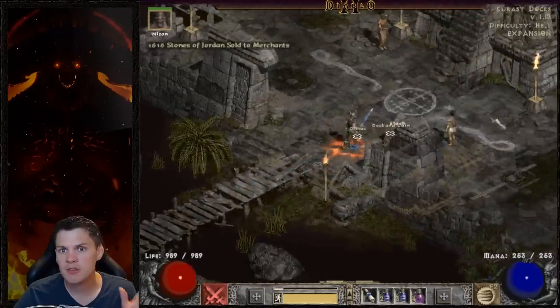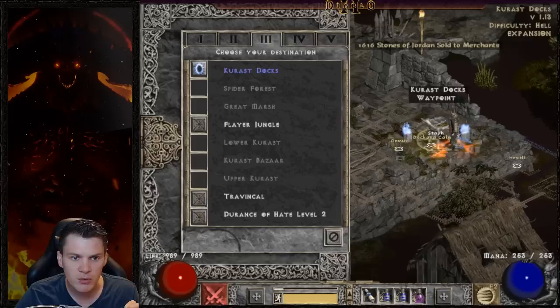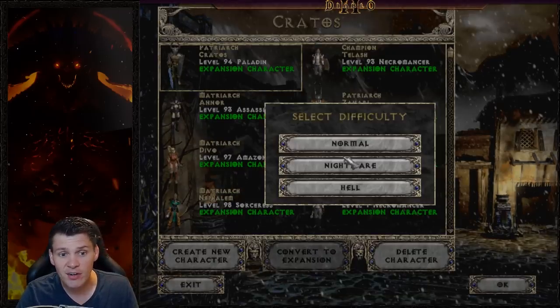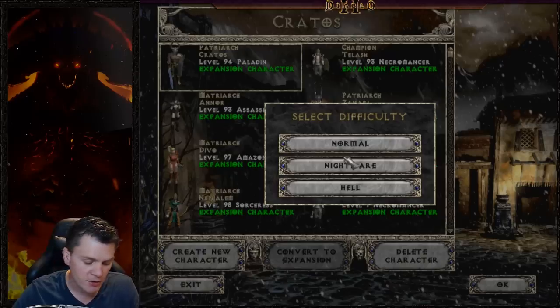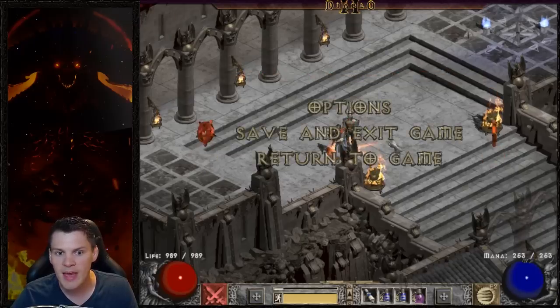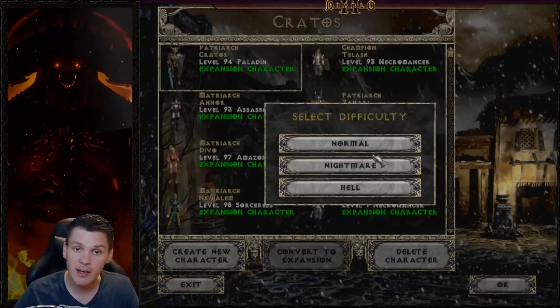Resetting your map sucks, especially if you spent hours hunting for one. If you don't want to use your mouse, there is the option of hitting Enter which brings up the select difficulty screen, and then you can hit H for Hell difficulty. But as anybody can see, on any keyboard your N button is close to your H button, so there is the chance again of slipping up and hitting the wrong key. Over the course of thousands of runs you can potentially reset your maps.